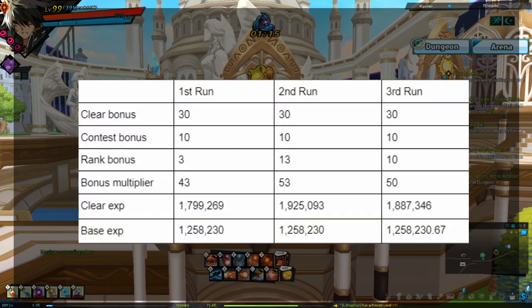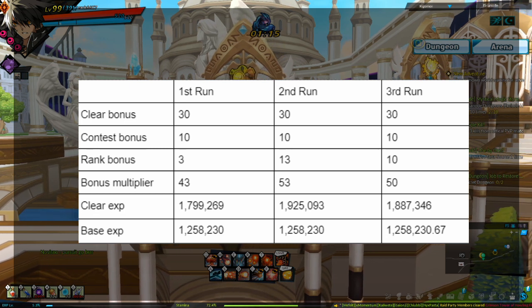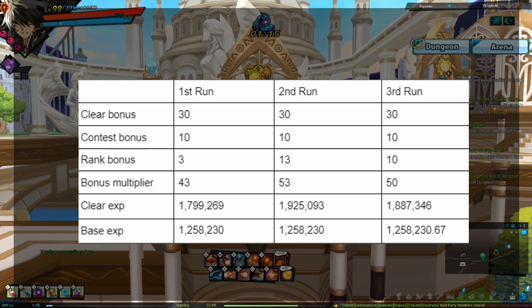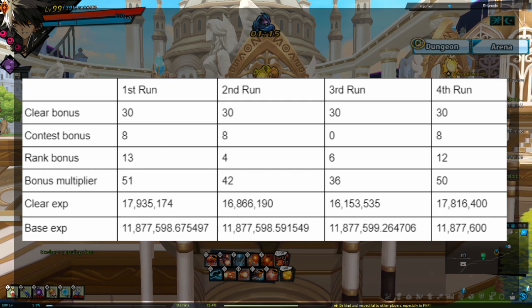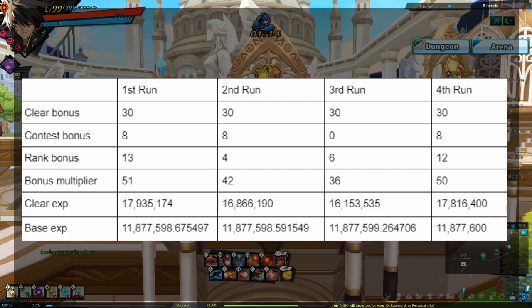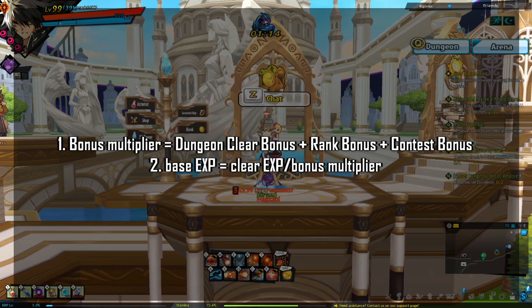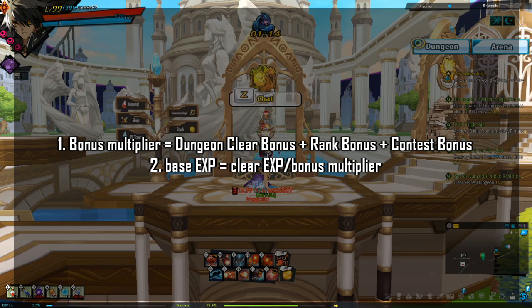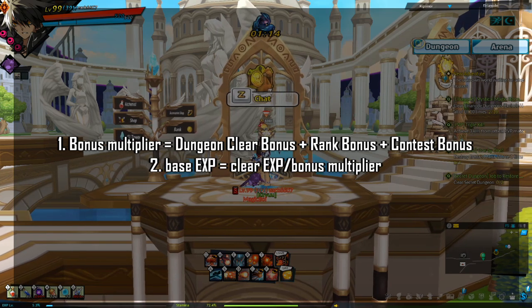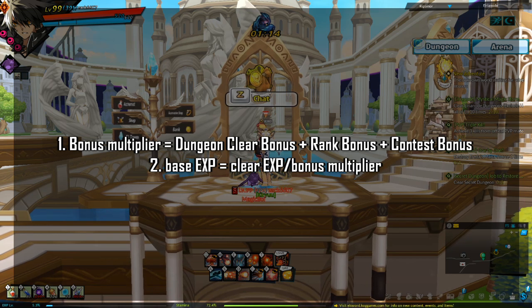Data collected shows the base EXP for the void dungeon should be around 1,258,230, and the base EXP for 13-5 should be around 11,877,600. Based on this data, the bonus multiplier equals dungeon clear bonus plus rank bonus plus contest bonus, and base EXP can be found by dividing clear EXP by the bonus multiplier.